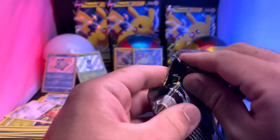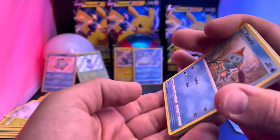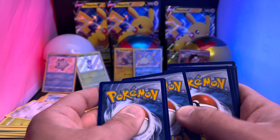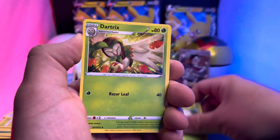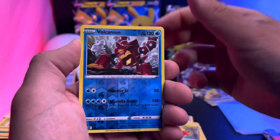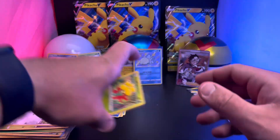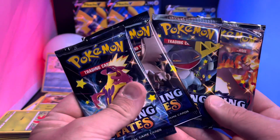So that was a double-hit pack - I like that, we all like that! Another code card. Can we get another hit out of this box? Airplane - Morpeko, Eevee, Castlefloor, Canyon - nothing. So that box was pretty darn good! Four packs left.